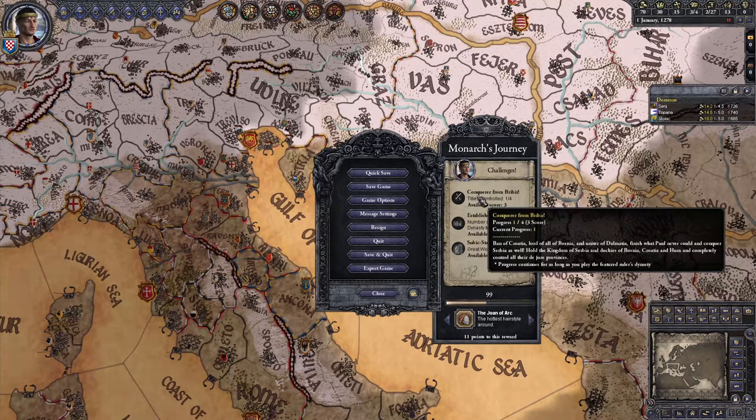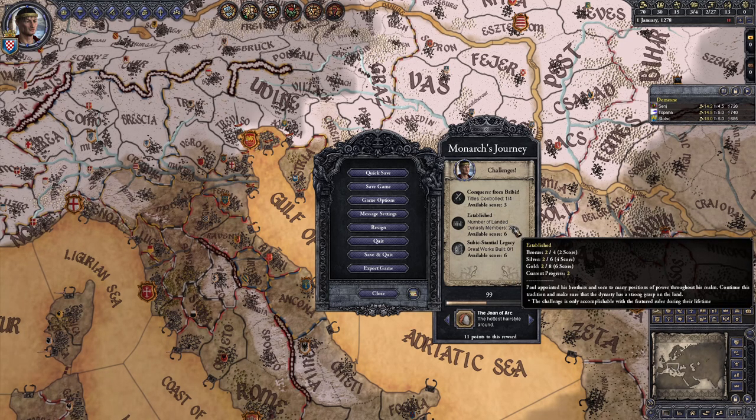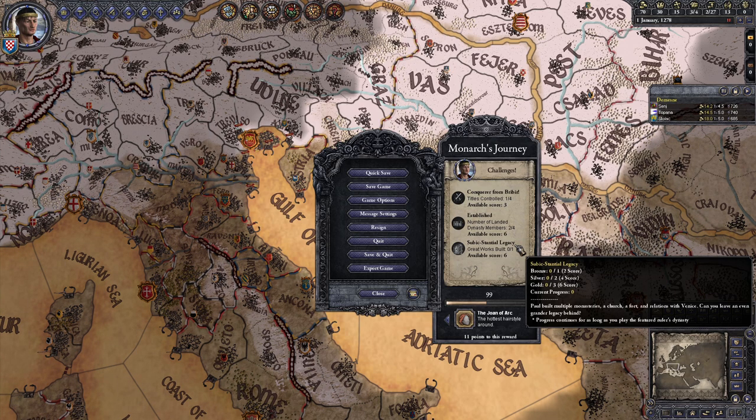Second is Established: make sure the Dynasty has a strong grasp on the land by having many of your Dynasty members be Landed Nobles at the same time. Four for Bronze, six for Silver, and eight for Gold. This is the only challenge of the three that needs to be completed in Duke Paul's lifetime. Third and finally is Subic Stantial Legacy, which requires building great works: one for Bronze, two for Silver, and three for Gold. It can also be completed as long as you're playing the Subics.